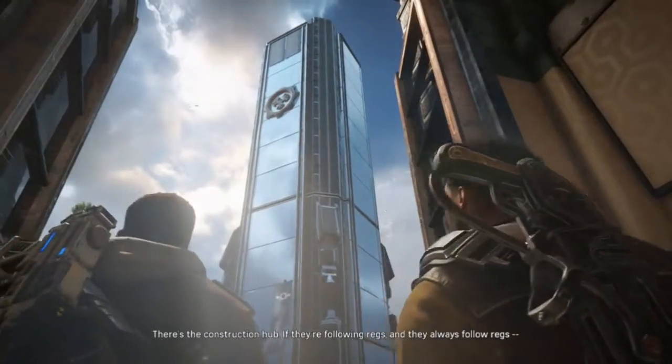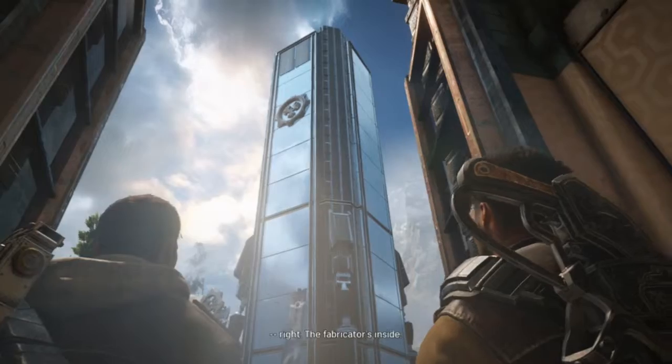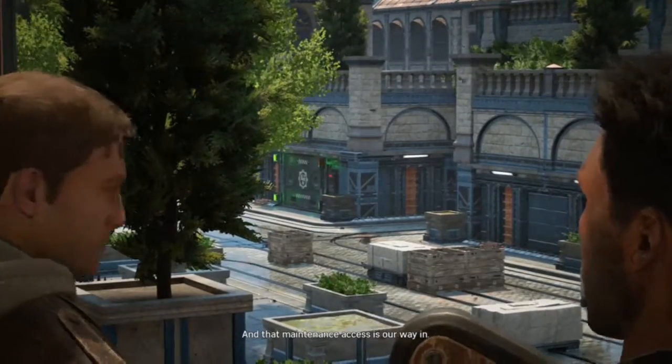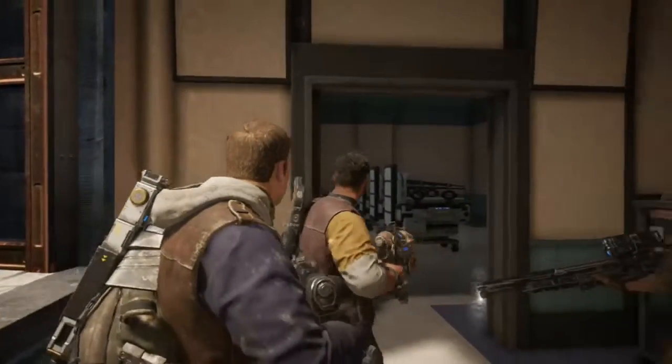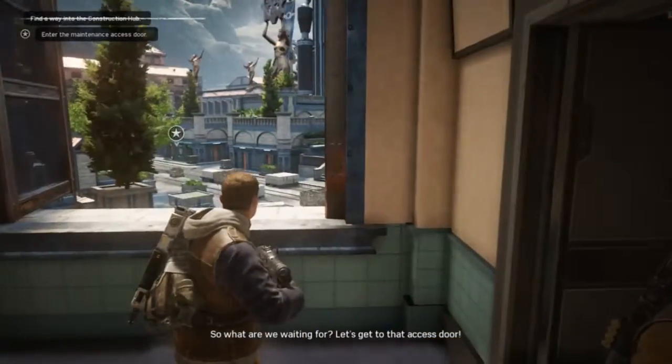There's a construction hub. They're following regs, and they always follow regs. The fabricator's inside, and that maintenance access is our way in. So what are we waiting for? Let's get to that access door.